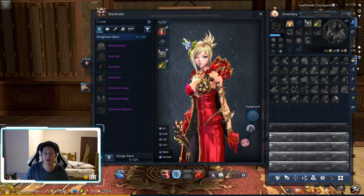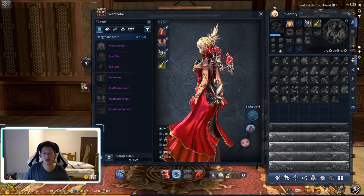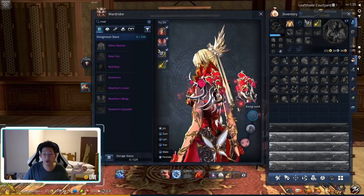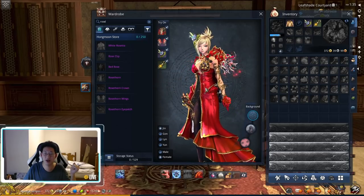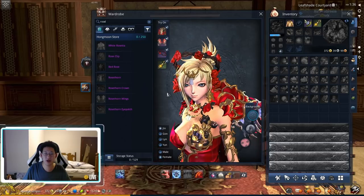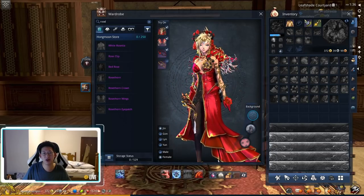Here is the Rose Thorn costume — it looks all right. Most importantly, here are the wings. They're not as amazing as the ones on the Chinese server, and they don't float as big as I'd like, but they're wings. There's also a crown you can put on your head.